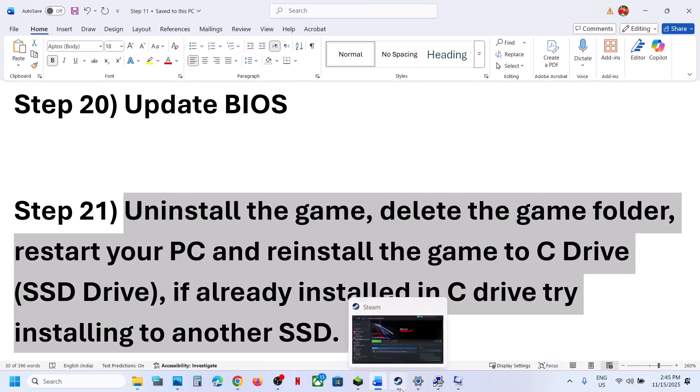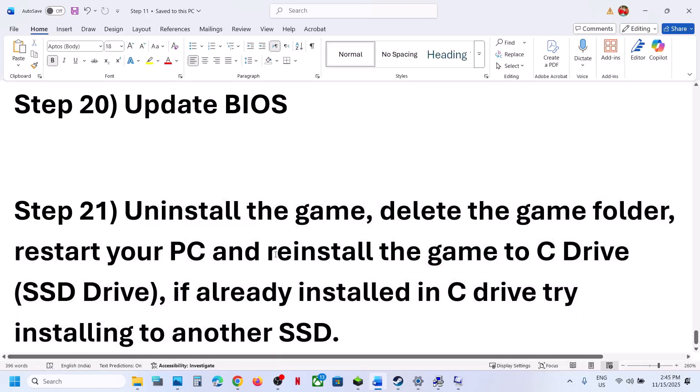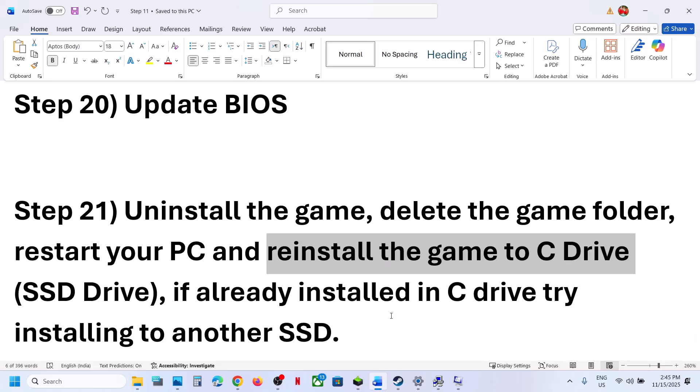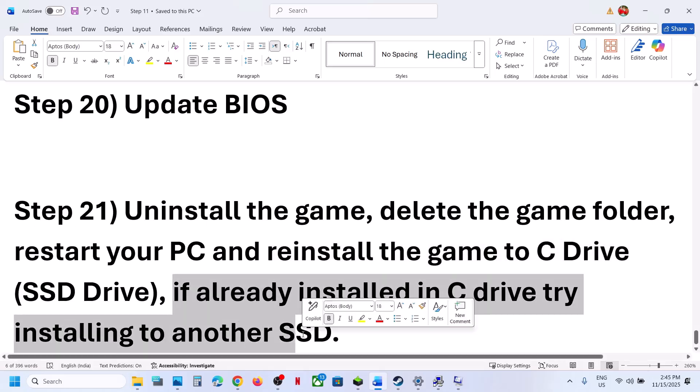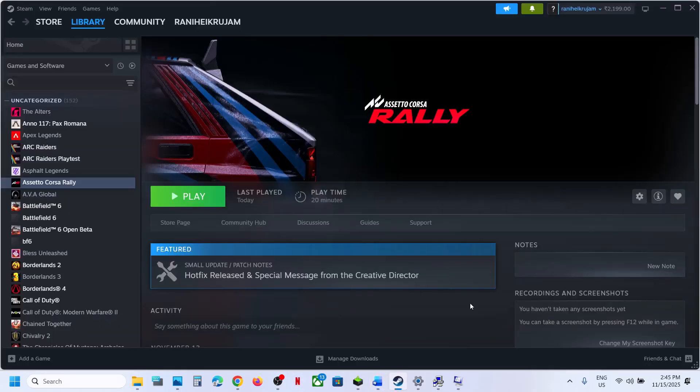The last step is to uninstall and reinstall the game to a different drive. Uninstall the game, then reinstall it. If it was installed on D drive, E drive, or any external drive, try installing it to C drive and check. If it was already on C drive, try installing to another SSD. One of the steps shown in this video should help you run the game successfully on a Windows computer. Thank you so much for your time — please like this video and subscribe to my channel.